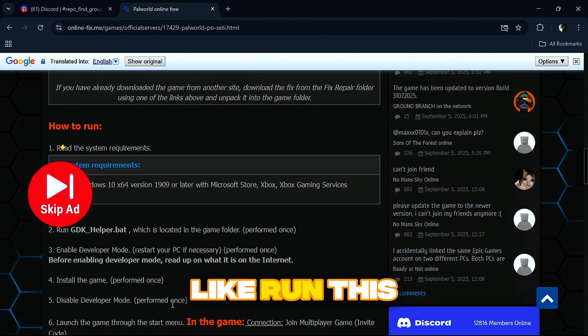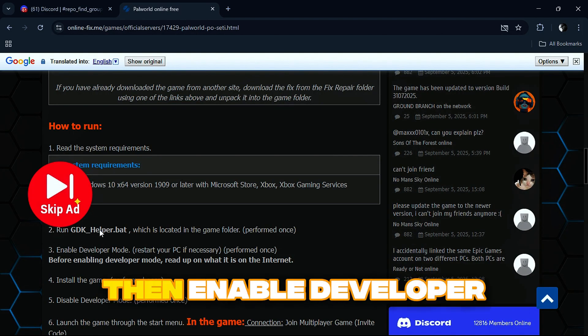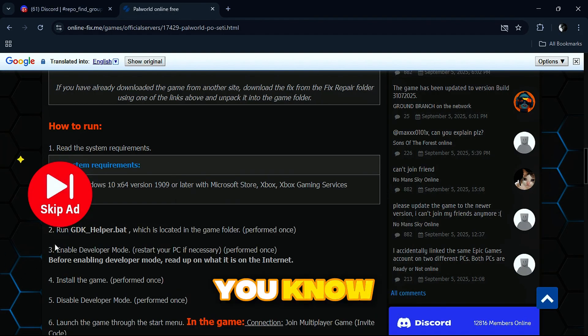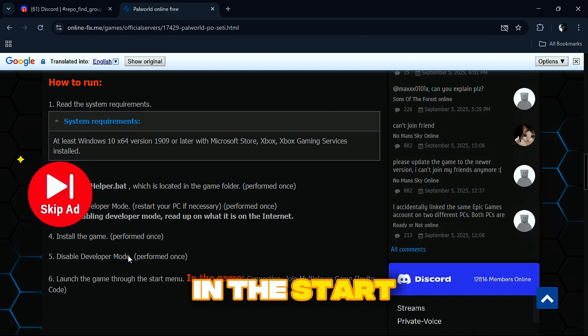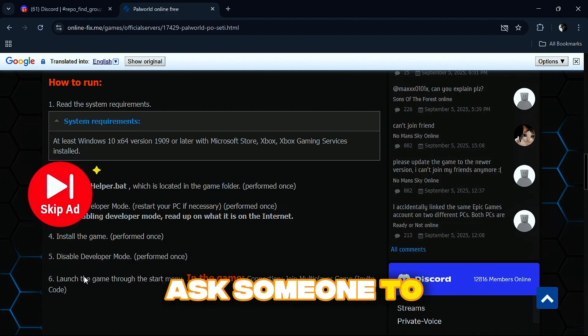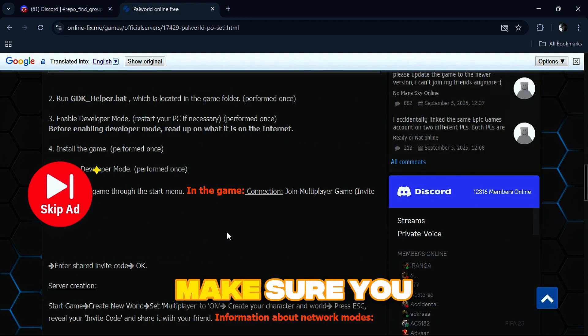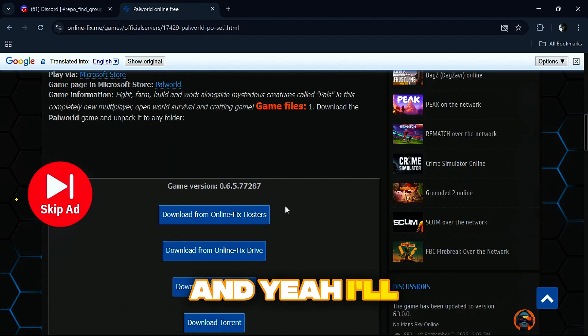For Palworld it says to run GDK Helper dot bat, enable developer mode, then disable developer mode and launch the game from the Start menu, then ask someone to join using your game code. Don't worry — it shows the steps at the bottom of the page. Make sure you like and subscribe, I hope this video helped you, and I'll see you guys soon in my next video. Bye.